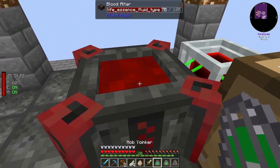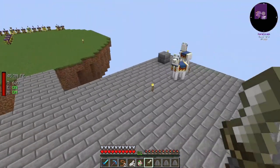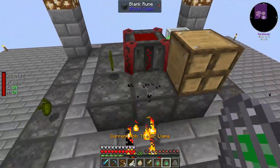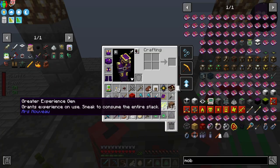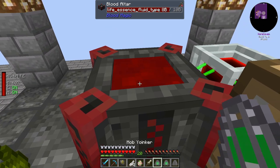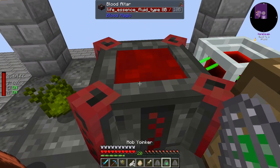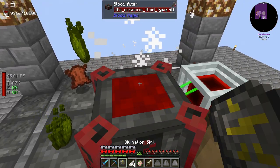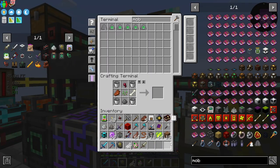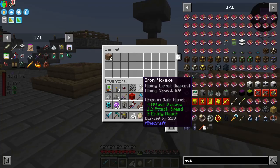That's filling up our blood pool. If we take the divination sigil there, we can see that we have 8,320. Hit him with that — now we have 8,718. It's that easy to get free life points into our system over there. So give me a moment to finish making this dirt, and I will be right back.